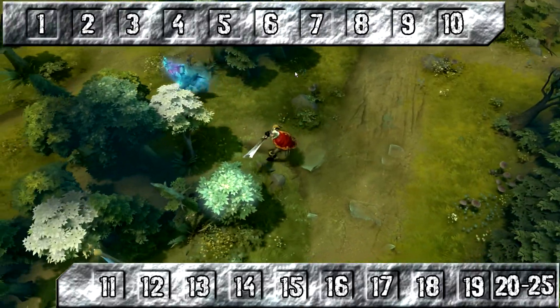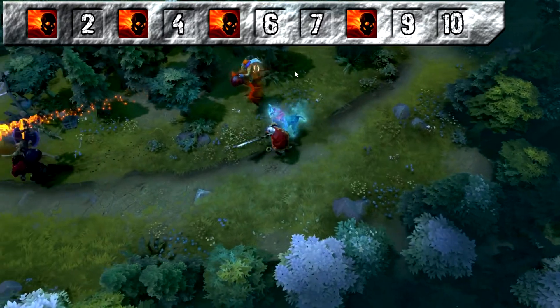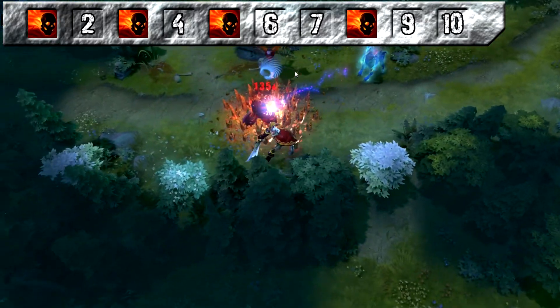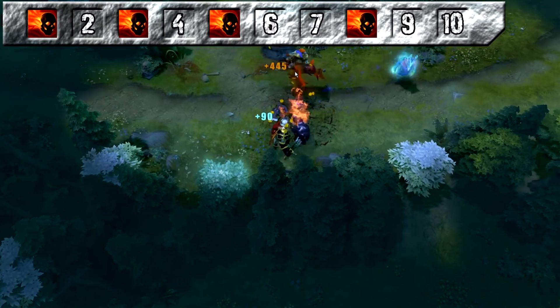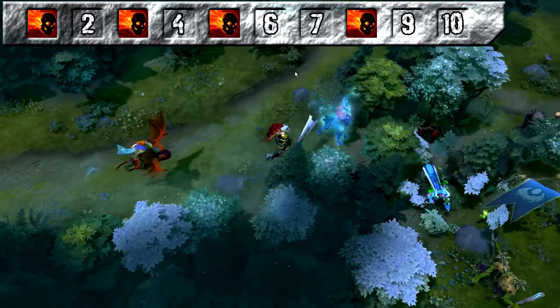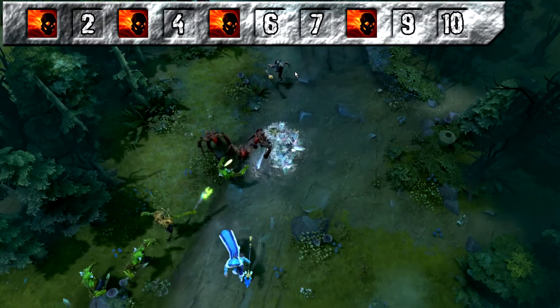You want to be maxing your stun first, so take it at levels 1, 3, 5, and 8. You may be wondering why we don't take Vampiric Aura right at the start. Obviously it's a very good ability — 15% lifesteal this early in the game is quite good. The problem is it will also affect your creeps and this will cause them to push the lane quite significantly.